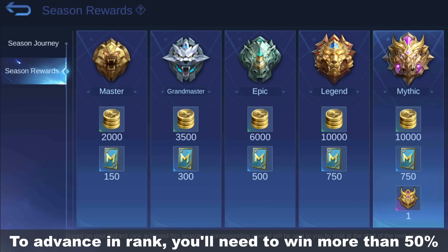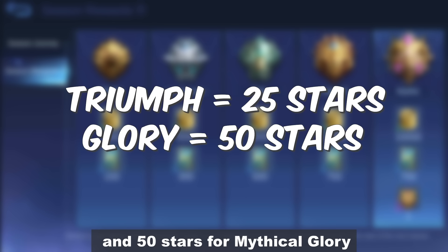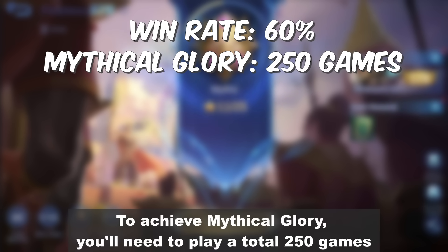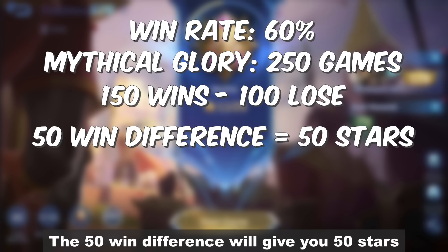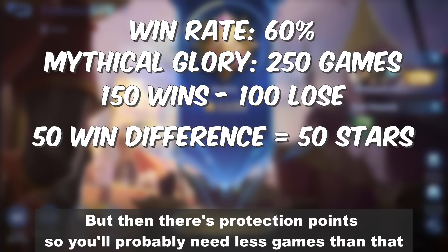To advance in rank, you'll need to win more than 50%. Remember, you need 25 stars for mythical triumph and 50 stars for mythical glory. So for example, let's say you have a 60% win rate. To achieve mythical glory, you'll need to play a total of 250 games. Your score will be 150 wins and 100 losses. The 50 win difference will give you 50 stars and therefore achieving mythical glory. But then there's protection points, so you'll probably need less games than that.